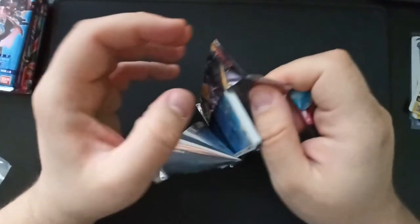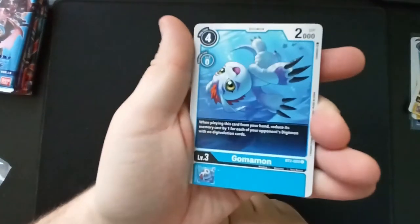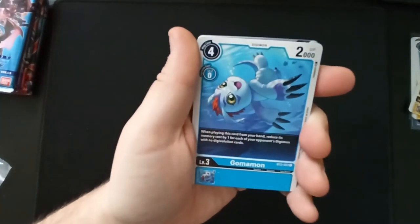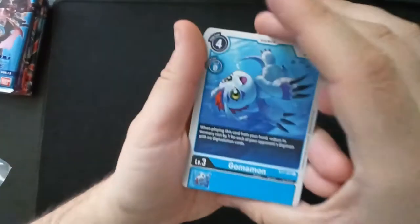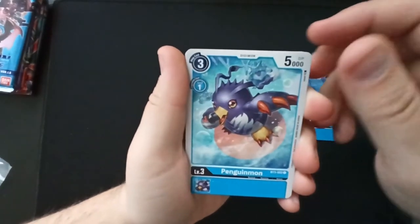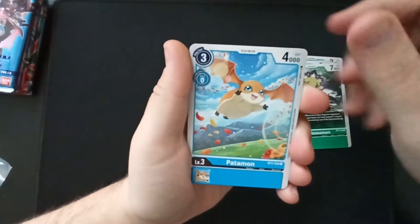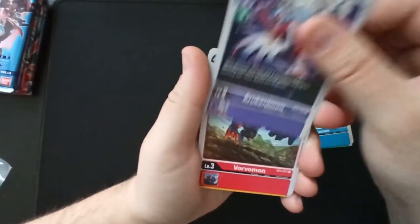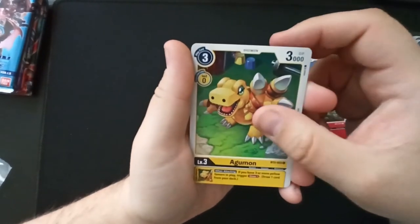Oh, I already see something amazing — Gomamon! It's my boy Gomamon! We're going to get rid of this card. Gomamon — so cute. Penguinmon — also amazingly cute. Floramon. Palmon — cute. Arrowmon, great. Veevee, awesome.